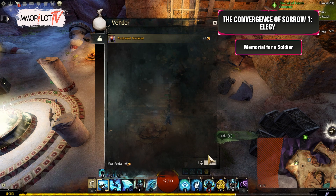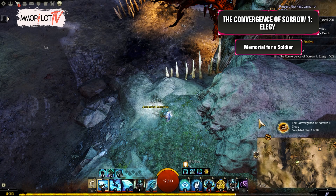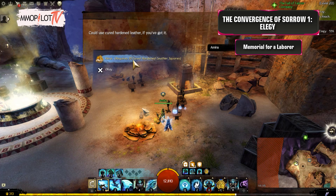Memorial for a Soldier: Purchase an Awakened Memorial from Amira using 20 Orichalcum Ingots. Travel to and repair the ruined memorial in Wormhaven, west of Wormarshall's Encampment. Then return to Amira to purchase the next memorial.